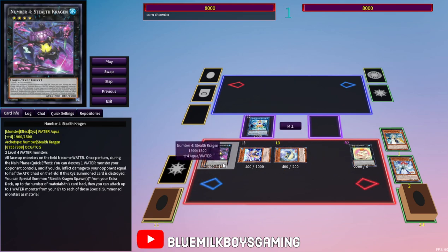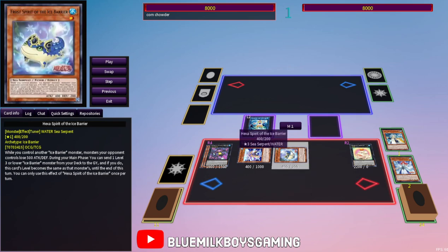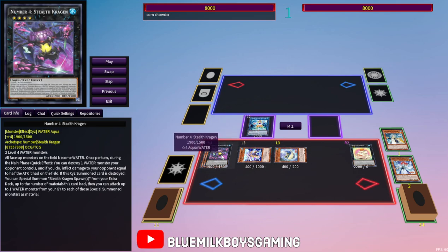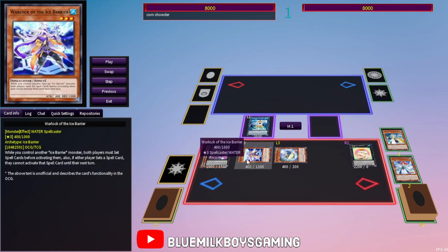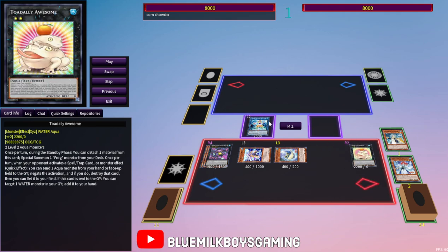I can bring Crystal Shark out and then go into Stealth Kragen. You do have follow-up because you can send another level two, and level manipulate for synchro summoning during the next turn, which is really cool. Your opponent obviously can't activate spell cards — no quick-play spells either. They can't activate them during the standby phase; they have to set first. Your opponent isn't going to be able to get over it more than likely. Dark Ruler, Forbidden Droplets — they have to set those cards first. Stealth Kragen can pop a card if they try to normal summon, and you have an omni-negate too, in case your opponent has something like Evenly Matched.